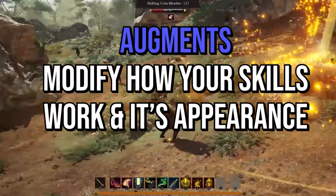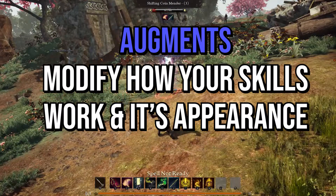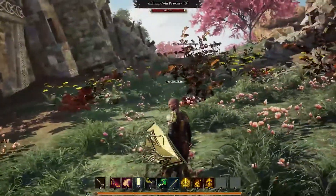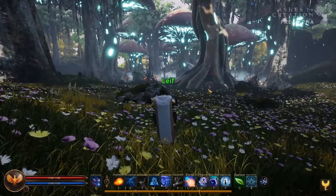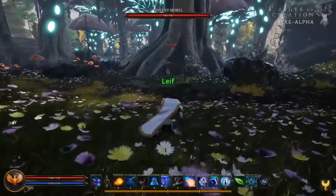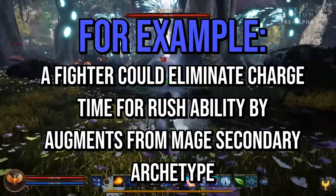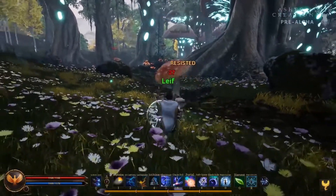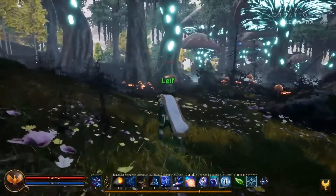Augments basically allow you to enhance and modify your abilities. For example, as a fighter, you have your rush ability, which allows you to charge at an enemy and deal damage to them. That distance takes a little bit of time to cover, and if the enemy moves out of the way, you can miss your attack. But if you take mage as your secondary archetype, you would become a spell sword. You can then augment the rush ability with the mage's blink, and your rush ability would teleport you to the enemy, eliminating the charge time. You'll also get a new animation for that rush and blink combination.